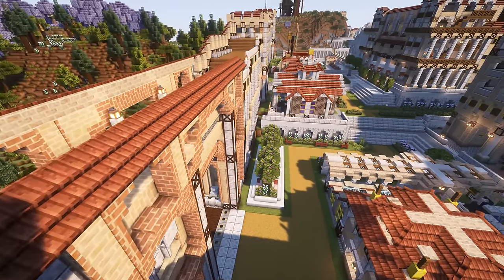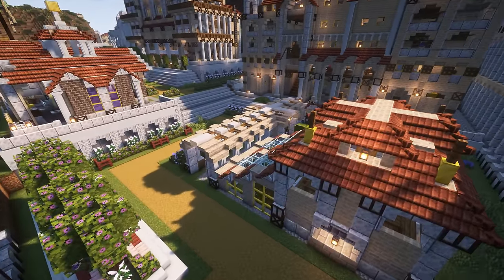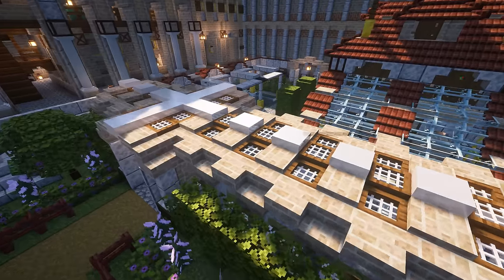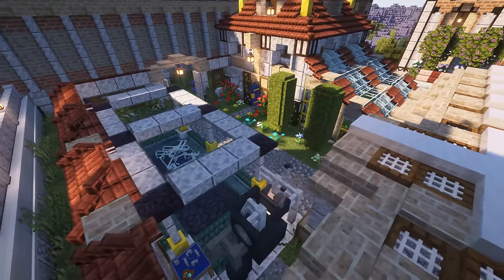Look at those glass roofs on the greenhouse section on the right — that's amazing. There's also the mini mystical site that comes with the flower shop, and that's also level 5 and looking pretty good.